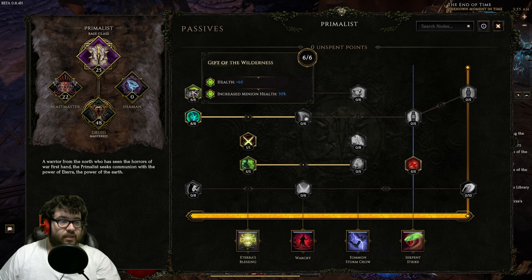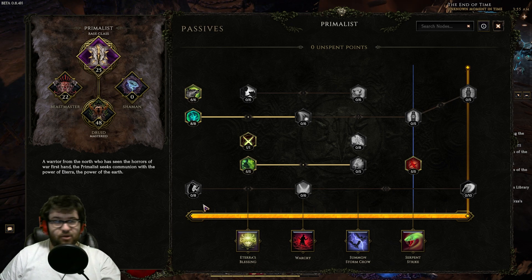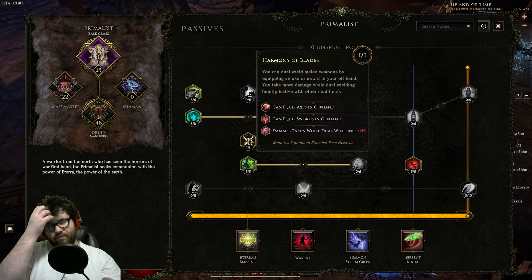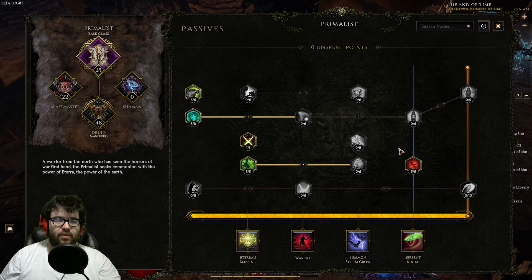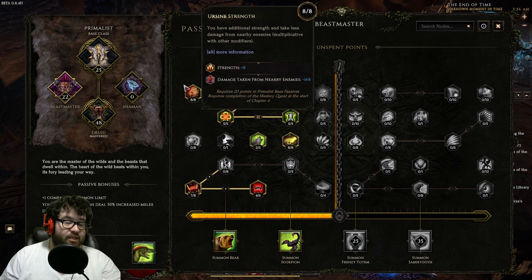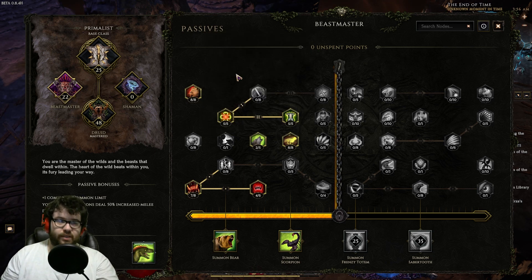For the passives, six points in Call of the Wilderness — increased minion health is our best stat because we want our minions to not die. HP is also nice because we're very skimped on HP. Eight points in Natural Attunement — Locusts scale off Attunement, getting HP flat and damage, so you want as much Attunement as humanly possible. Five points in Hunter's Restoration for increased health, then five points to Berserkers so we don't die when we go to low life.